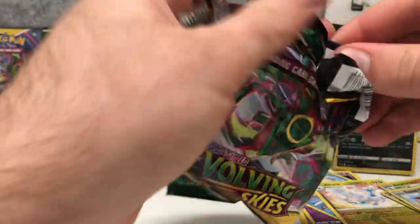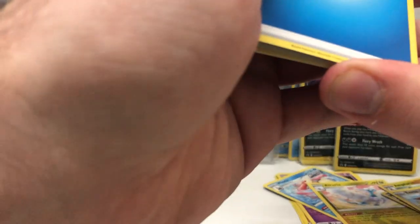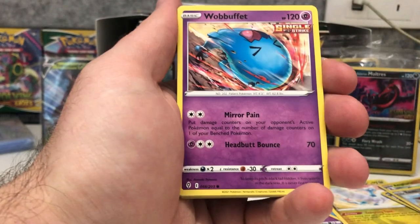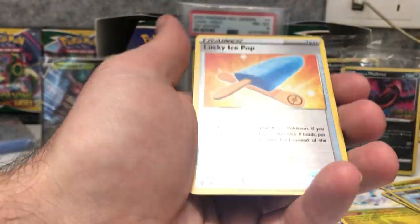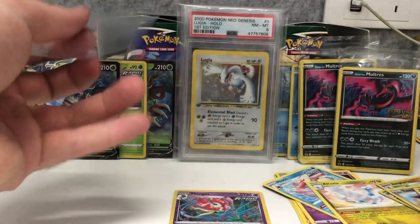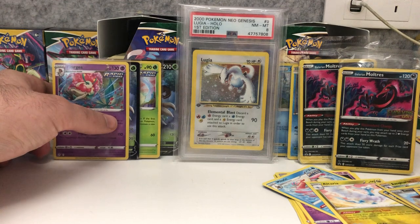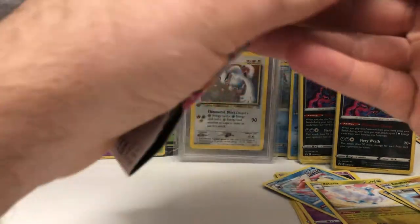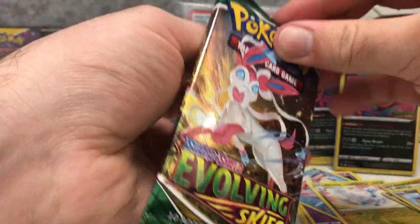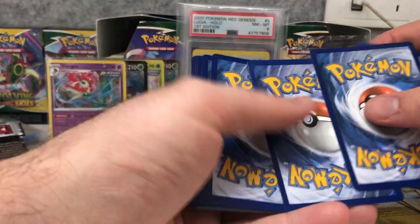In the build and battle kits we were pretty dry on white code cards, but we're certainly pulling it back here with the normal packs. Looks like a holo by the looks of it. Lucky Ice Pop and Florges — I don't remember if I have this one or not. Nice to get another white code and another pull.